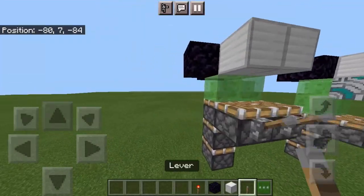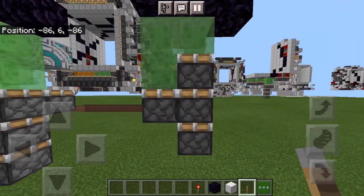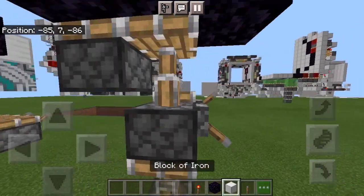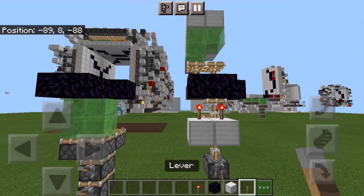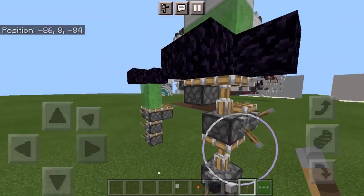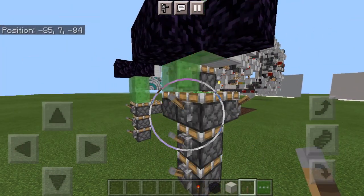This is the new one. It looks really weird and convoluted, and the way that it works is you have that extend, that extend, then a torch powering right there, then a torch powering right there. For the retraction, you have to have this one depower first, and then that one depower, and then the rest of it can just be your average triple piston retraction.